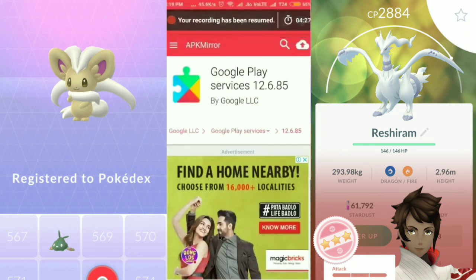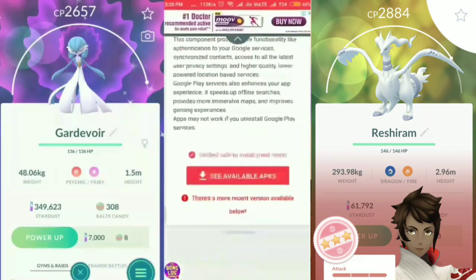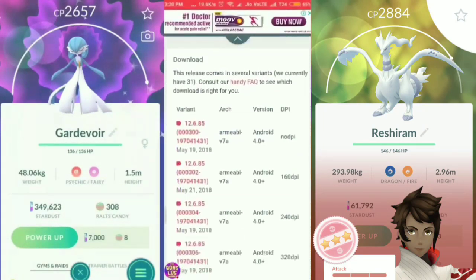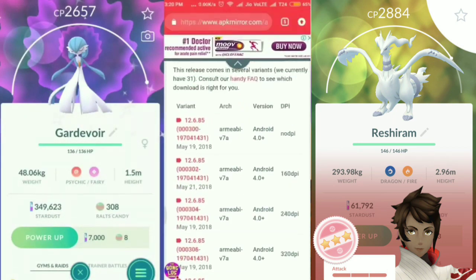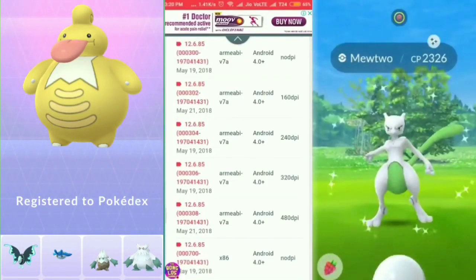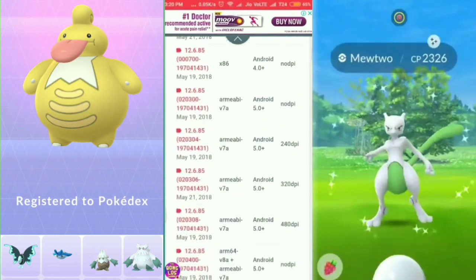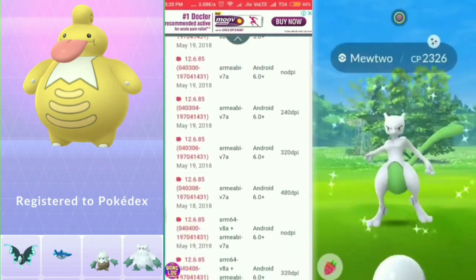Here I am on the APKMirror website, where you can download Google Play Services 12.6.85. You need to go down to all the download links. As you've seen, there is a specific number next to your Google Play Services when you search it in your installed apps — according to that number you need to download the correct version. Also keep in mind there is a specific DPI for every phone.